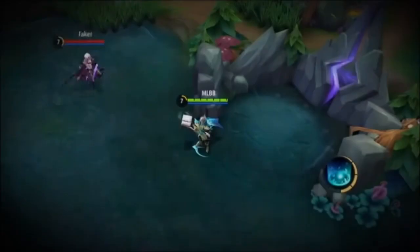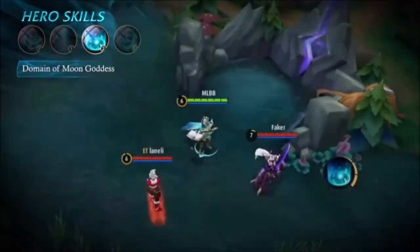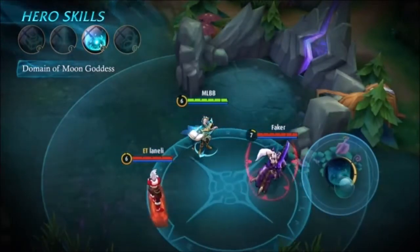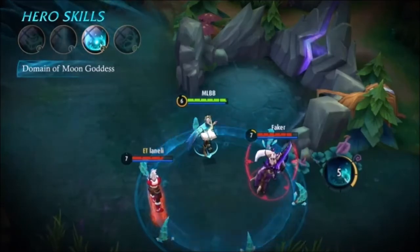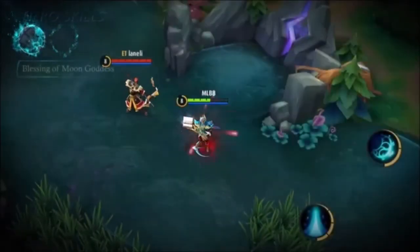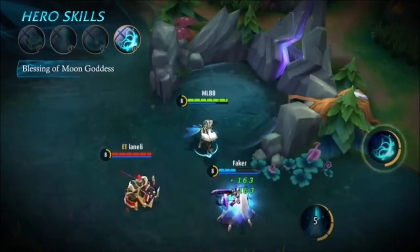The second ability creates a field of magic which damages opponents and increases allies' movement speed within the field. Estes' ultimate empowers himself and allies linked to him, which tremendously increases battle efficiency.